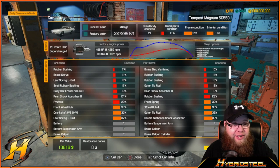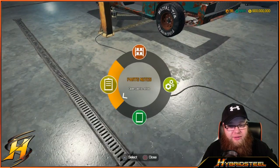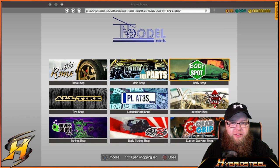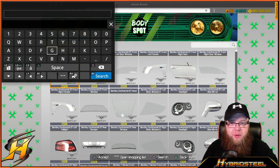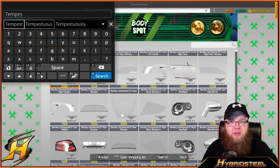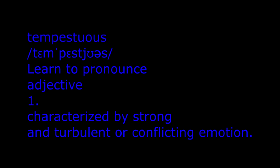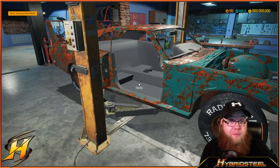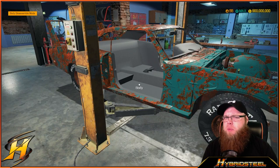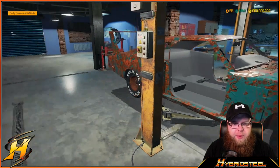Checking car stats — we're looking for a Tempest Magnum SC550. If we just type in 'Tempest' we're gonna buy up all the parts. T-E-M-P-E-S-T. Tempestuous — I like that word, I have no idea what it means but it's all good. We've been to the shop and bought all the panels for this car.